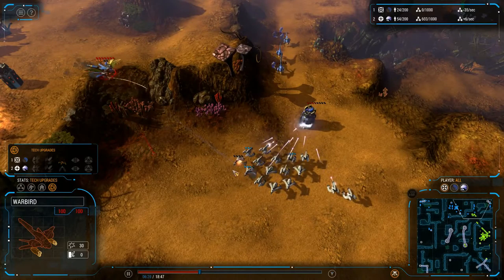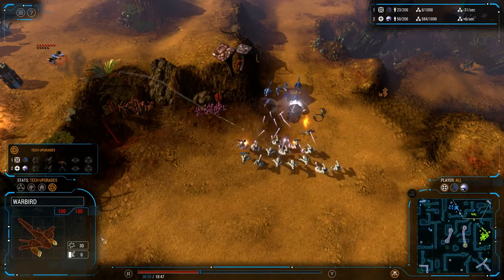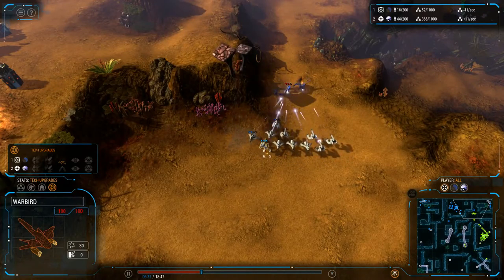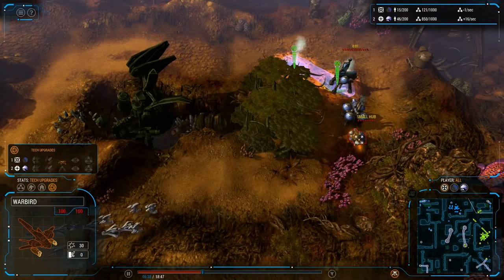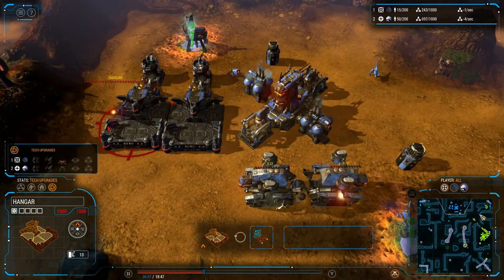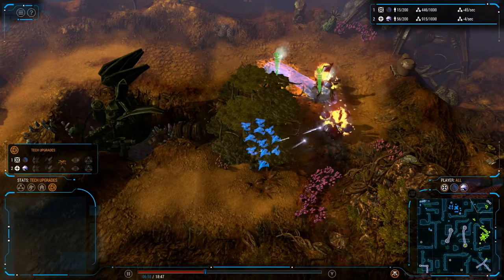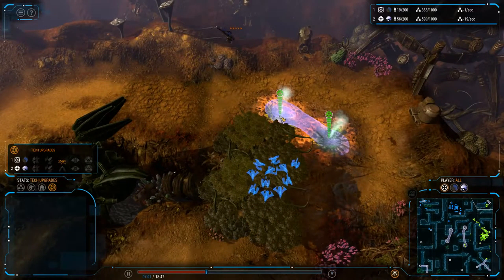There is one warbird up. He does get one of the tridents — they do not have any splash damage, but they can fire while moving. All of his ground forces just got cleared up. There's also a refining location just now being set up — he needs to save this; it's a very big loss if he loses it. He has only one warbird out. That refining location will go down — the small hub's down. He should just sell off the refinery. He sells off the refinery and gets some money back at least.